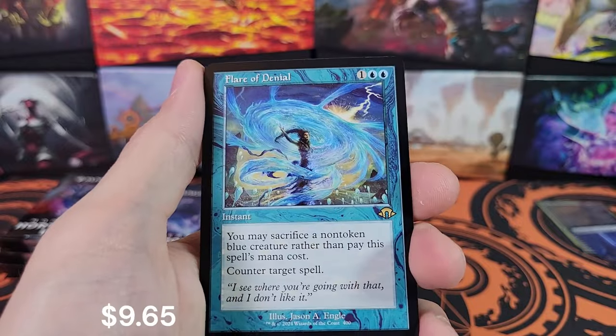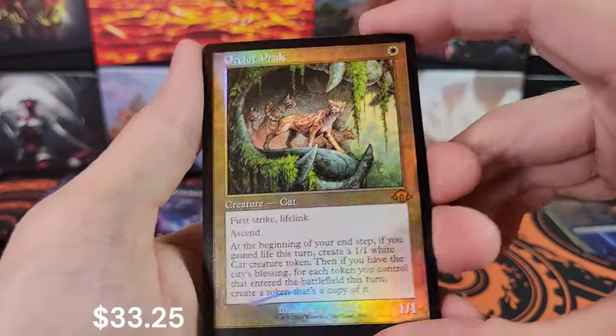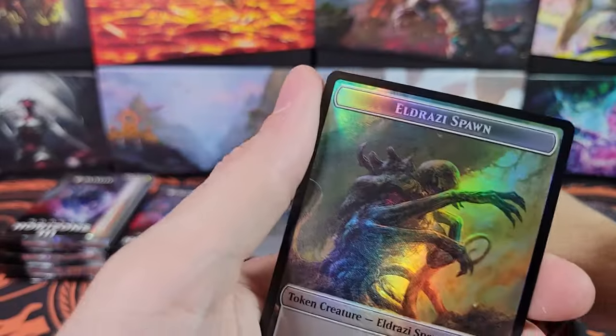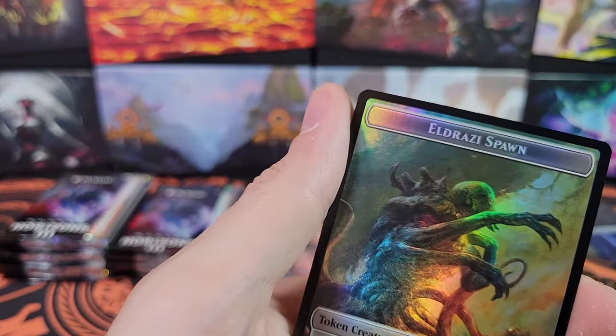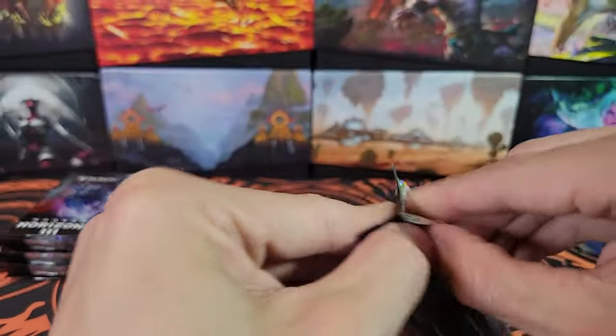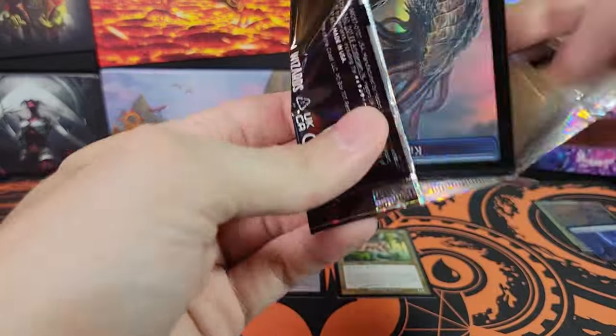Disruptor Flute. Flare of Denial. Ocelot Pride in Retro Foil — very nice. Slowly but surely, we're getting some good stuff.